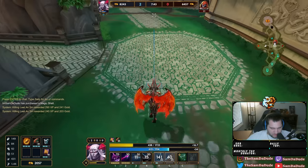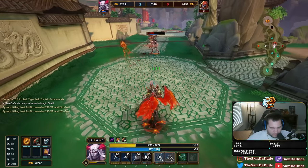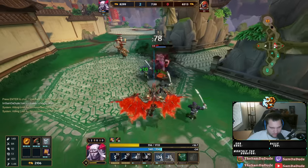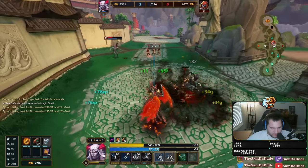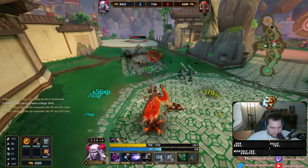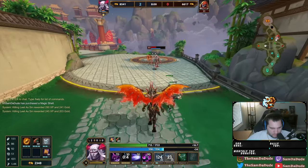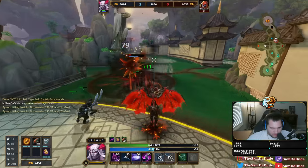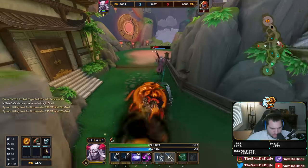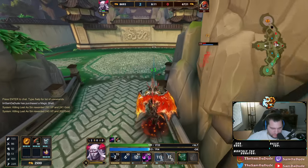Jump on me so I can slow — slow and then root. Awesome damage. Make sure we're poking him. Get that attack speed back, and get that attack speed back.